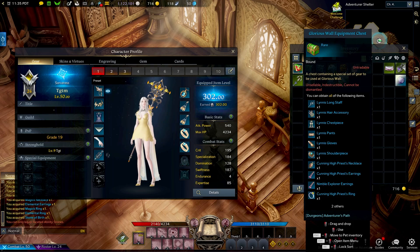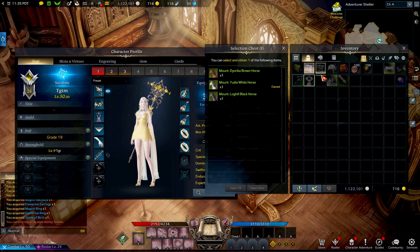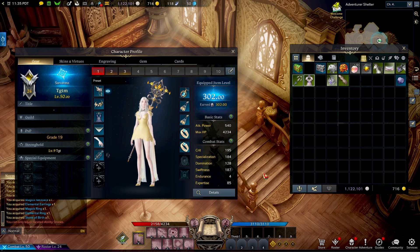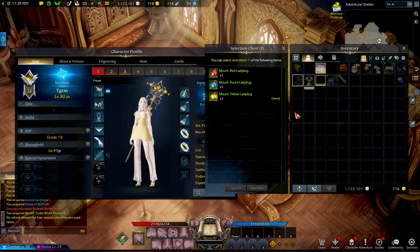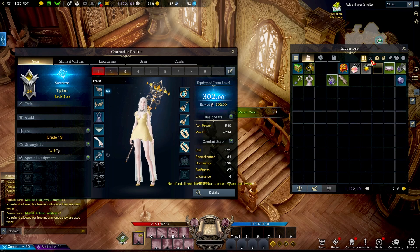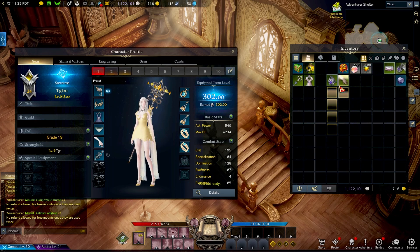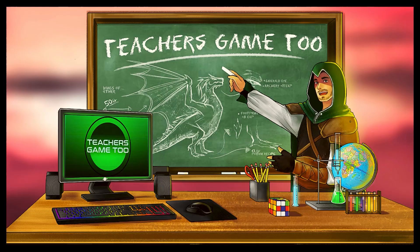Open the chest, put all your gear on, and all your tier one gear is now activated — gear level 302. You've also got a glorious wall equipment chest and all kinds of other stuff. You get your mount, the wolf mount no matter what. You can select your ladybug, your horse, anything you want. So hopefully this helps you figure out what the power pass is and how to use it.